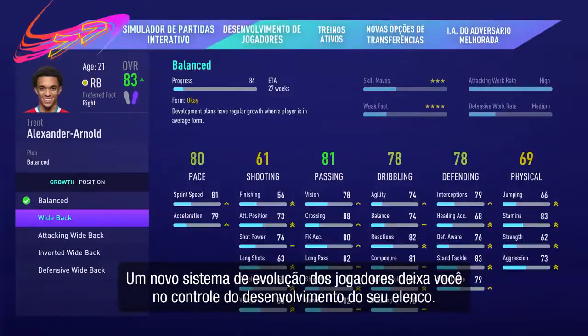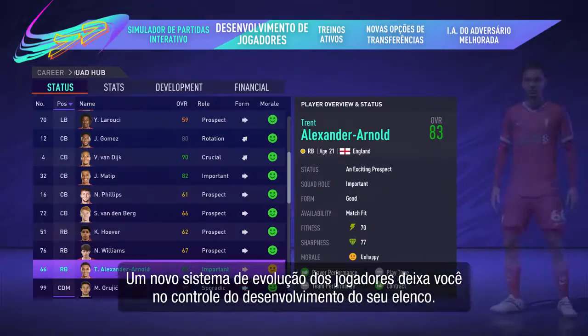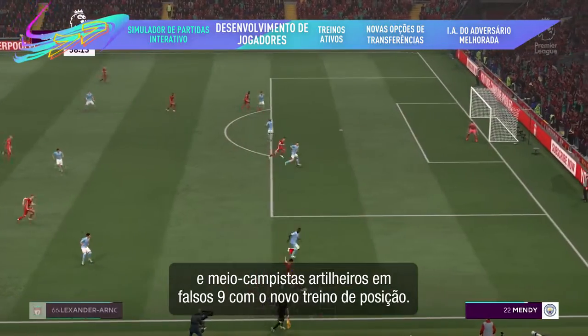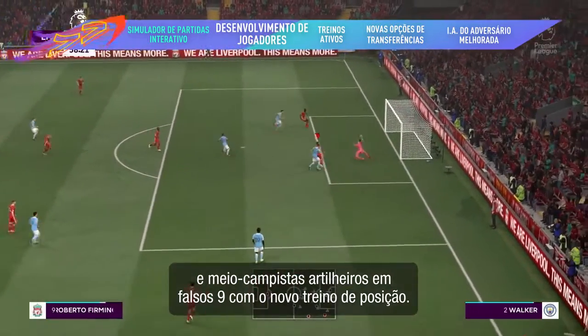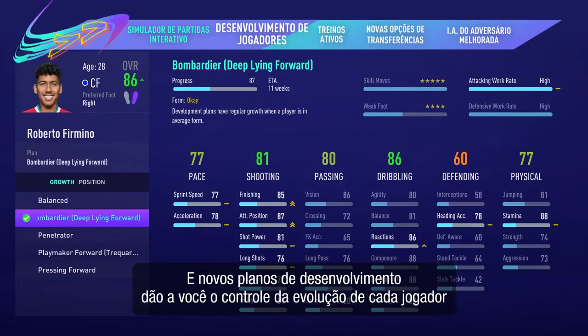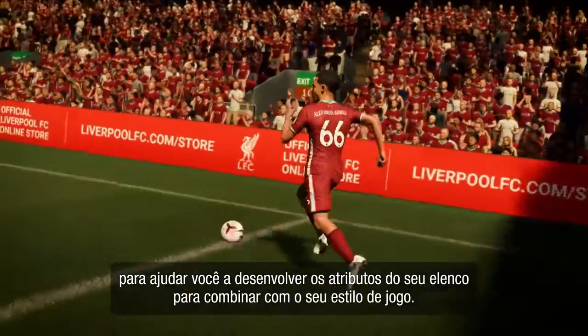A new player growth system puts you in charge of your squad's development. Spotted a gap in your team? Turn marauding fullbacks into wingers and goal-scoring midfielders into false nines with new position training. Our new development plans give you control over each player's growth to help you build your squad's attributes to match your style of play.